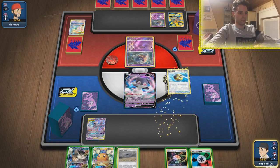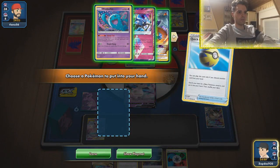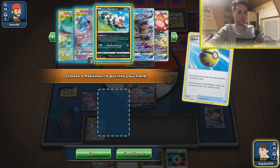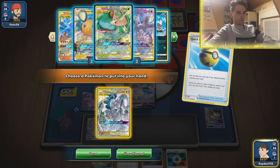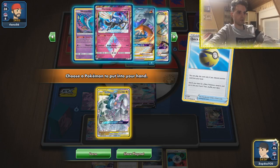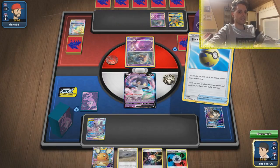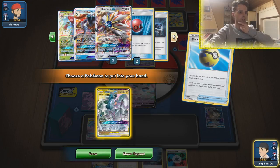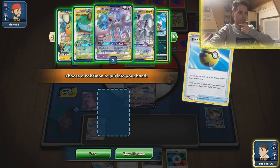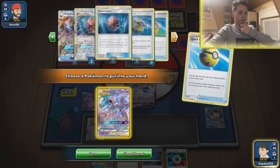We're going to use Quick Ball — we can find an attacker of choice. ADP could help out in certain scenarios. We could also go for Solburst GX — if we use Solburst GX, our deck is immediately flooded with lots of energies and then we can go crazy. He's probably going to go with a Mewtwo of his own. Solburst GX is something I adore so much.